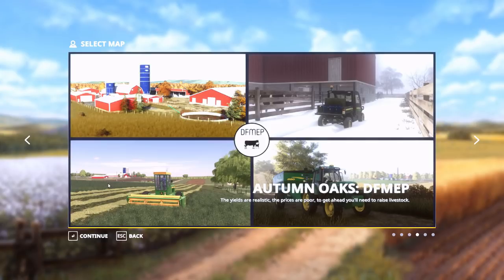Shortly after FS19 came out, MB Farms did a conversion of this map. Not only did he convert it, he expanded the top and bottom of the map, added a new sell point, added cows to the main farm, and a solid bunker. After that the map kind of just died out in favor of more complete maps that had more features.